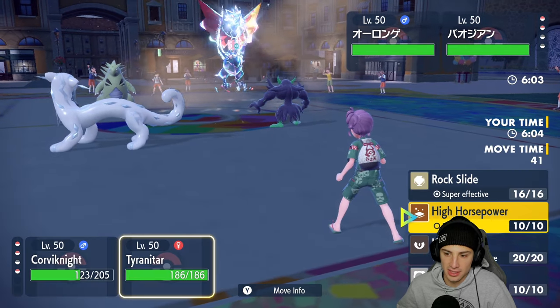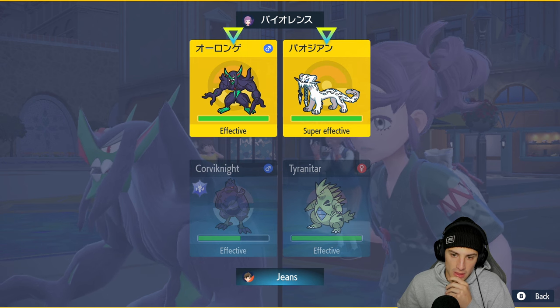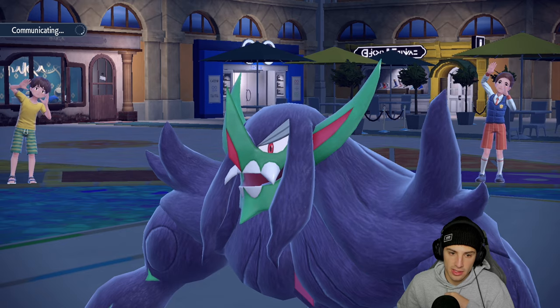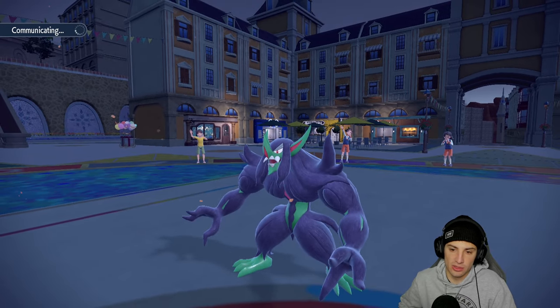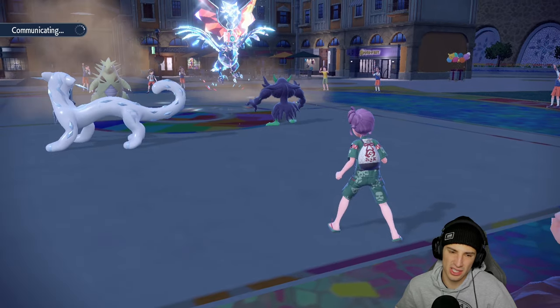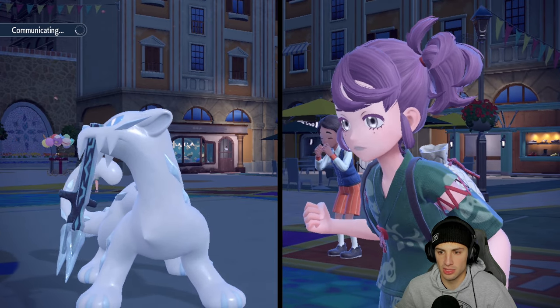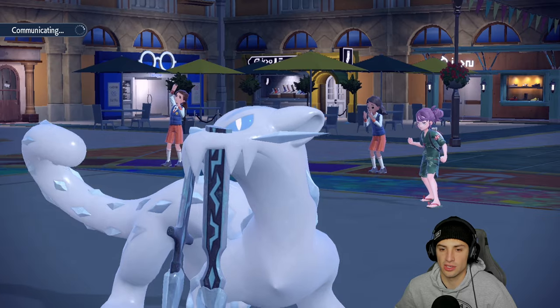I'm going to bring out Tyranitar. They bring out Chien-Pao — this is where things get a tad bit scary. The sandstorm is going to take off Focus Sash, but they're probably rocking Spirit Break and Sacred Sword. I'm going to go Rock Slide and Iron Head here. The sandstorm working wonders — we'd love to take off Focus Sash. If this Chien-Pao has Sacred Sword, that could take out my Tyranitar in one shot.